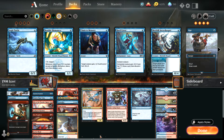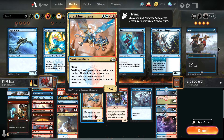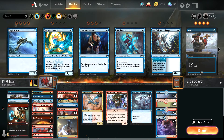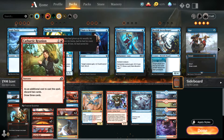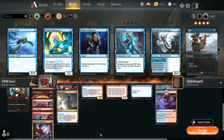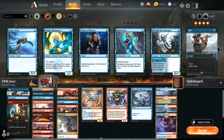So what is the point of this deck? The point of this deck is for you to increase the power of the Cracking Drake by casting a lot of spells. And you can do this by using Opt, Shock, Essence Scatter, The Fairest Time Twist, Blitz of the Thunder Raptor, Cathartic Reunion, and Fire Prophecy. But these are mostly common blue and red cards, so I'd say this is a very cheap deck.